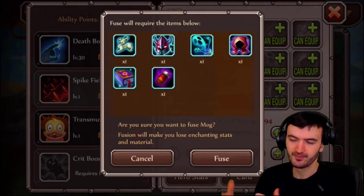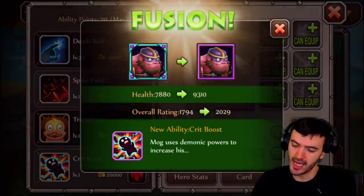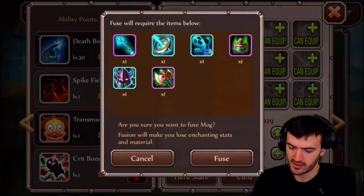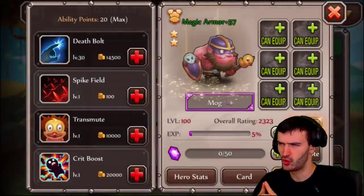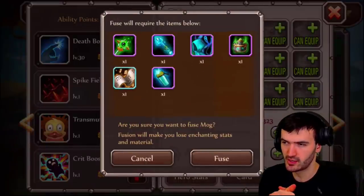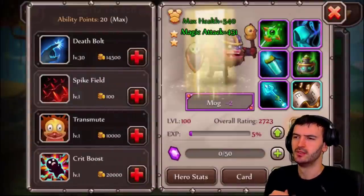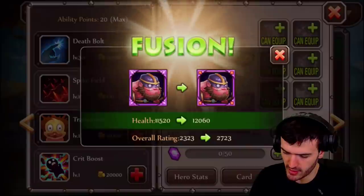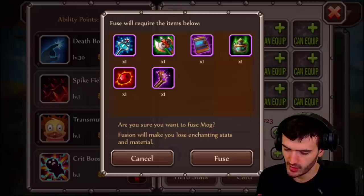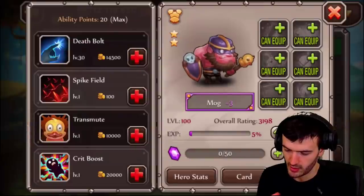Whether you want to upgrade this guy or not is up to you, but it's not gonna stop them from giving you a new hero. Now at purple, stage ones begin — and I know at earlier levels stage ones are a pain to get. These are no joke either — those are Scepters of the Abyss.